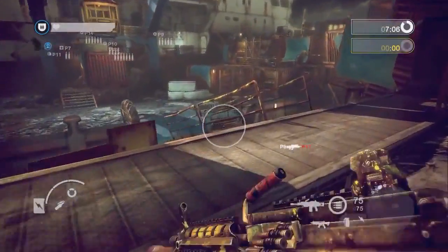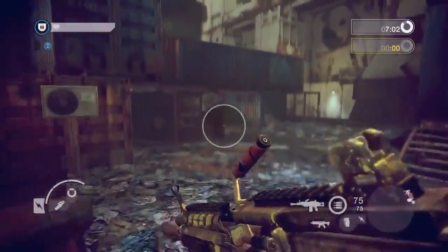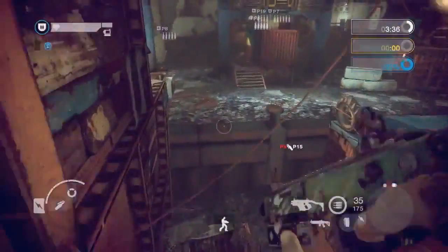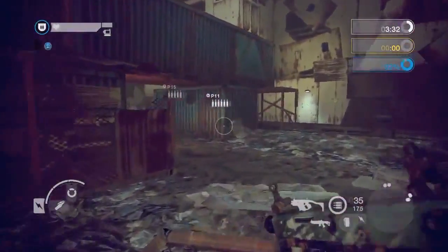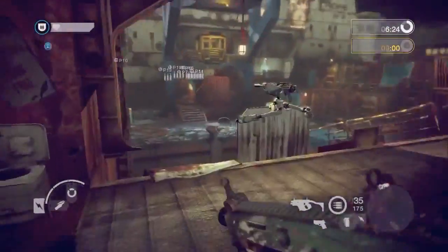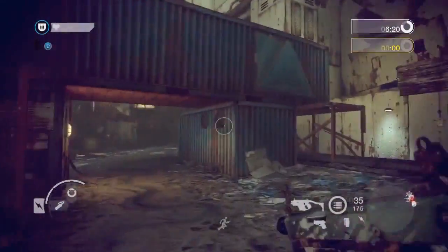Heavy types are restricted to vaulting and a slow running speed. Medium types can mantle and are faster than heavies. The light body type can climb ledges and wall hop, and has the fastest running speed.